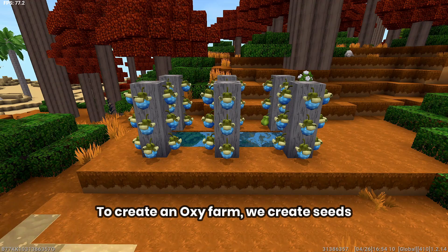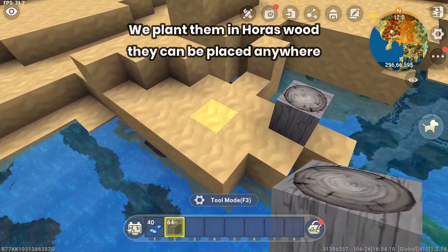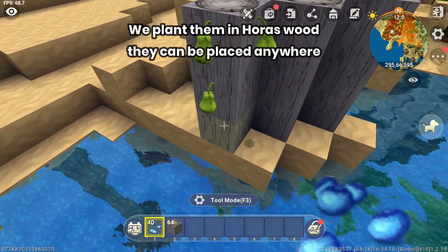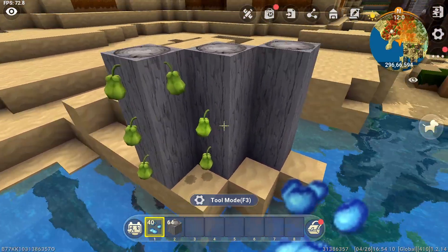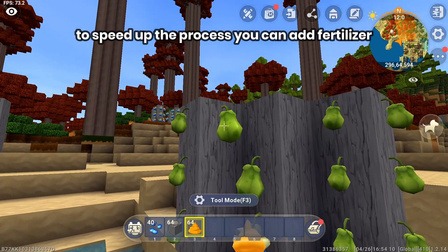To create an oxy farm, we create seeds. We plant them in Horus wood — they can be placed anywhere. To speed up the process you can add fertilizer.